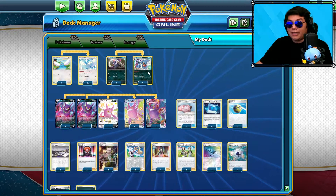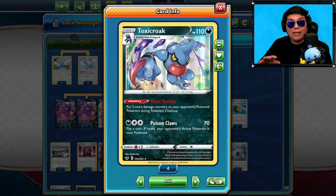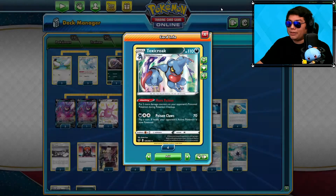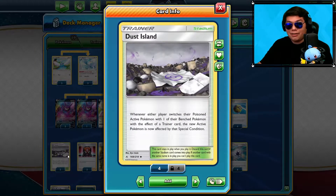To increase that Poison damage, we're going to be running some Toxicroak — three of them in the deck. So that totals up to 70 per turn for damage counters from Poison if we have all three on the bench. And in case they want to remove the Poison by switching out a Pokemon, we are running Dust Island. So if they switch out with a trainer card like Switch or Bird's Keeper, they're going to be sending a new Pokemon with damage counters already on it.